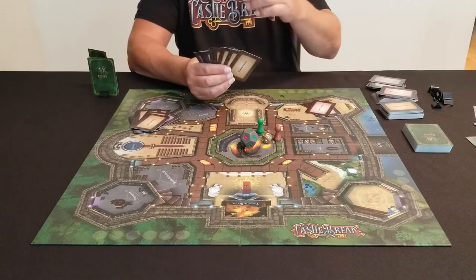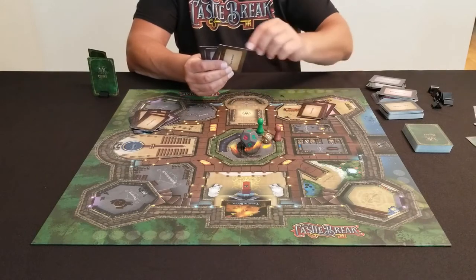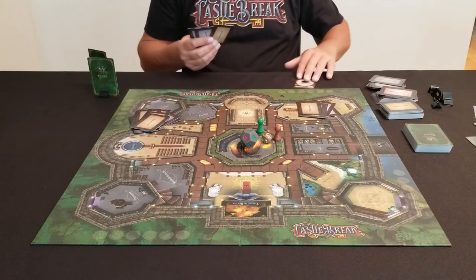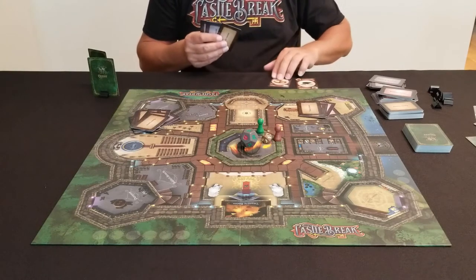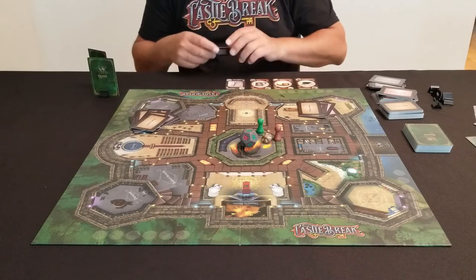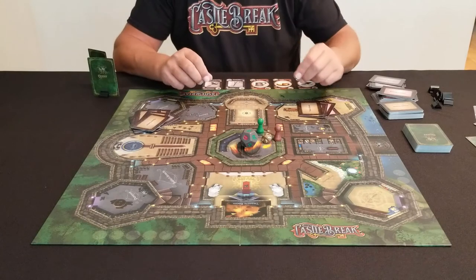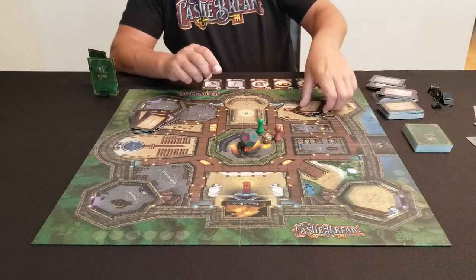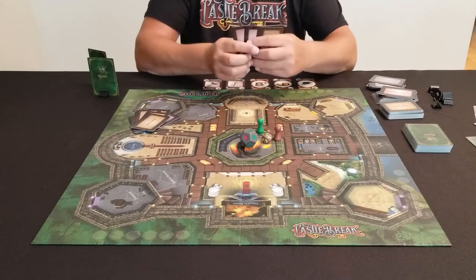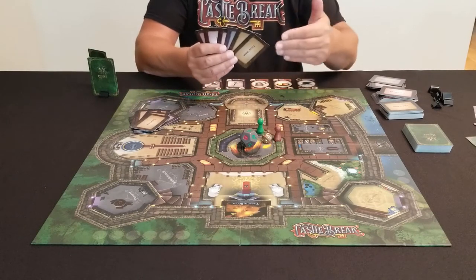I'm going to look at my quests and decide which object cards I need to keep in hand. I'm left with five cards to lay exposed in front of me, available for other players to barter for or trade. This is now my starting hand: three power cards plus three object cards alongside them, and this is how I will begin.